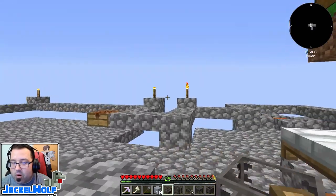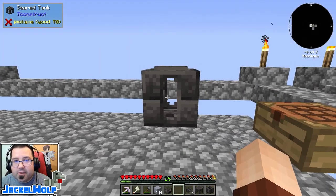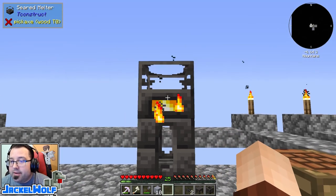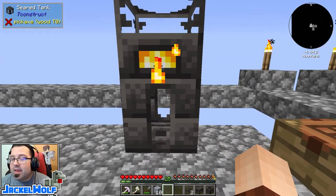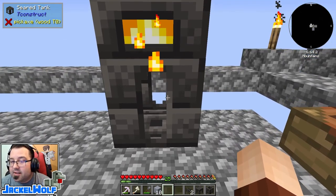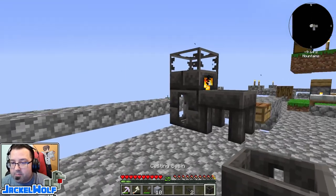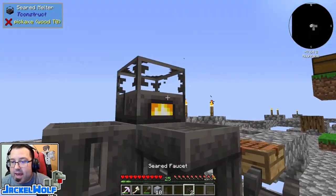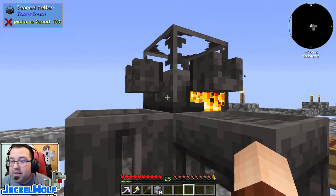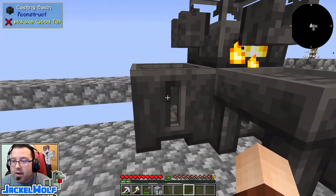Now that is basically all the parts we need for our first melter. We're going to go set this up in our world. I'll place down the seared tank first and then take the melter and place it right on top. If this lights up that means you've successfully placed it on top of a proper heat source. Even though I don't have anything in here to heat it, it's sensing it's on a proper block — that's why it's lighting up. Next we can place our casting table and the casting basin off to the side. One of the things we can do is cast from any side of this melter, which makes things a little bit easier — I can do a little bit here for an ingot, or get the rest out and make a full block of it.